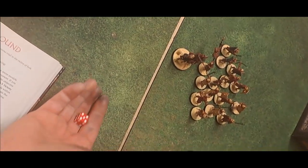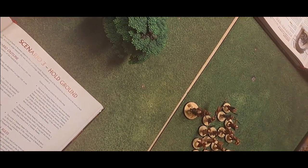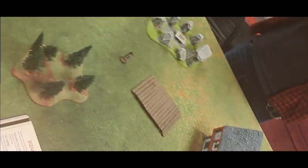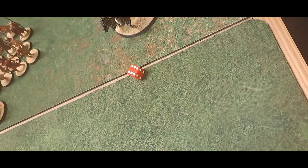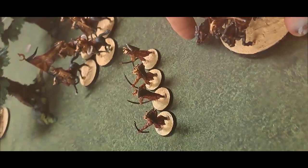Turn one: rolling for Amdur — a one, so no arrival this turn. Next warband: a three, so the opponent chooses a point on either the east or west board edge at least six inches from the corner, and one model in the warband may move on. The Khandish King rolls well — I get to choose a point on any board edge at least six inches from a corner. Rolling for the last warband: a four or five — opponent chooses east or west; we take west.